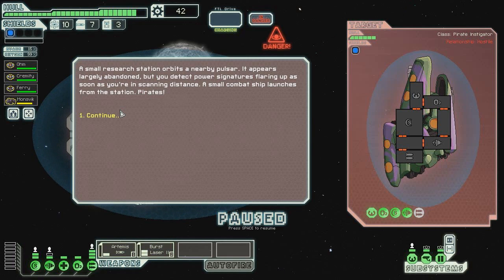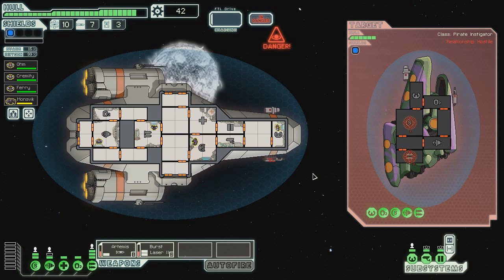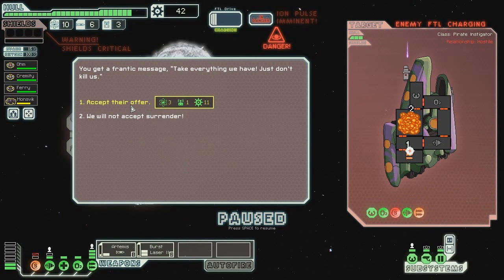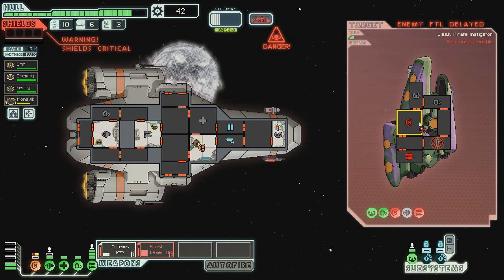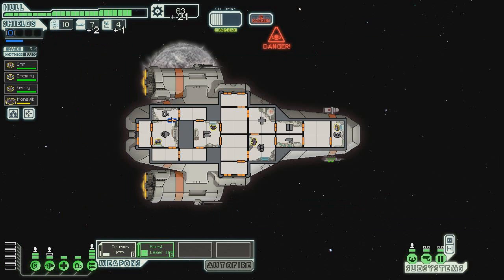A small research station opens near a nearby pulsar — it appears largely abandoned, but powerful signatures are flaring up as a small combat ship approaches. Pirates. We're in a pulsar system and what these pulsars are going to do is knock out our systems through ionization, which is no good. Hopefully we'll be able to get off an Artemis and a burst laser before we have to deal with anything the pulsar throws at us. The enemy ship appears to be powering up to flee — it's trying to escape. No, I don't think so. Our systems that are down are just really not that important, but that's okay.